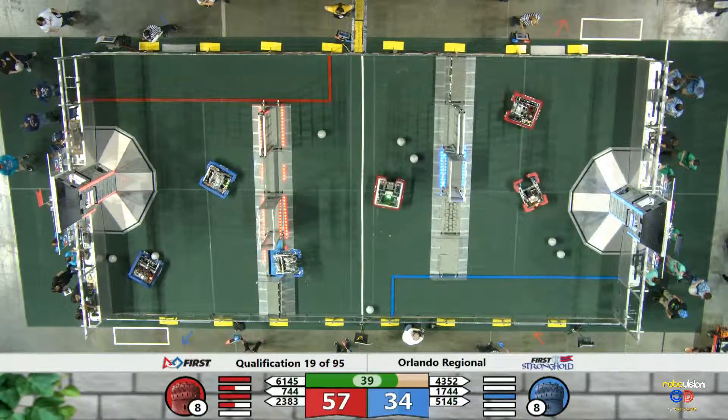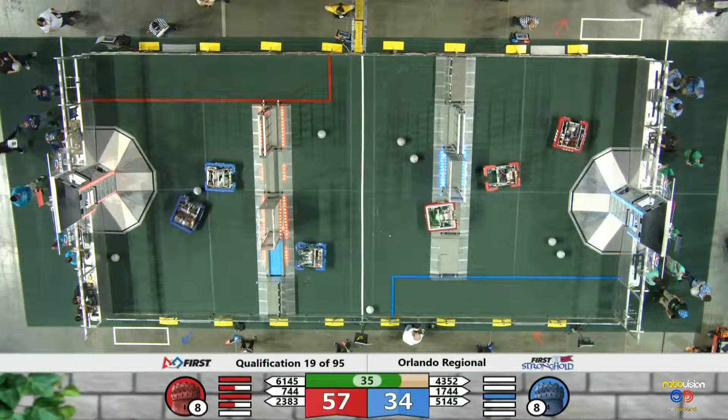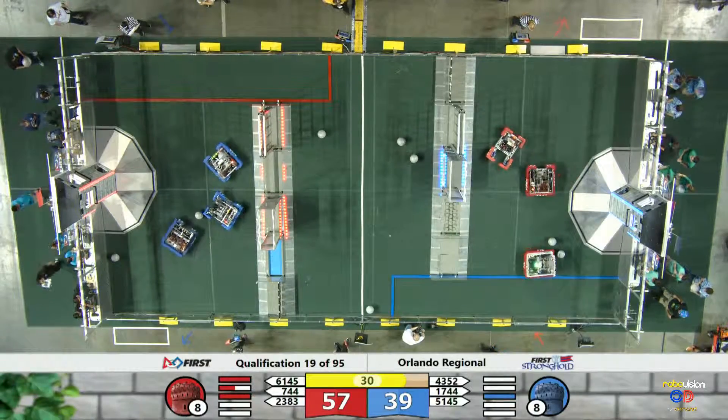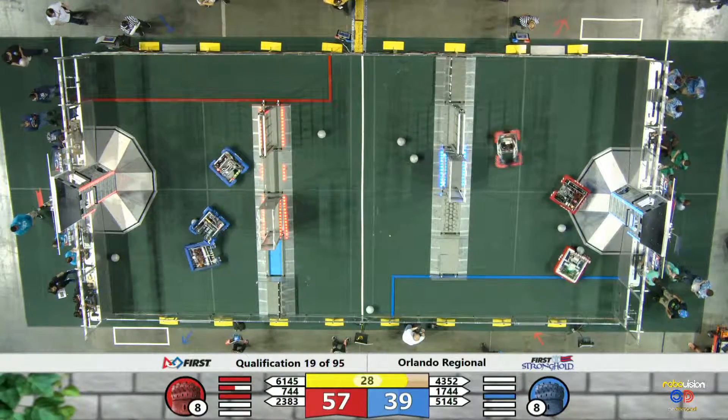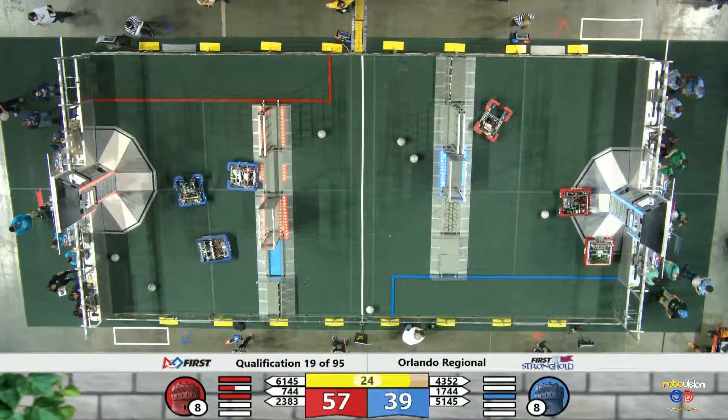51-45. That's Wolf Botox — they've got a ball in their possession trying to line up a shot. A little nudge from their alliance partner. 30 seconds to go. All three red robots are in the courtyard of the blue side of the field.